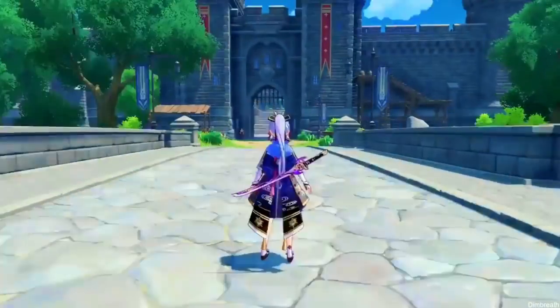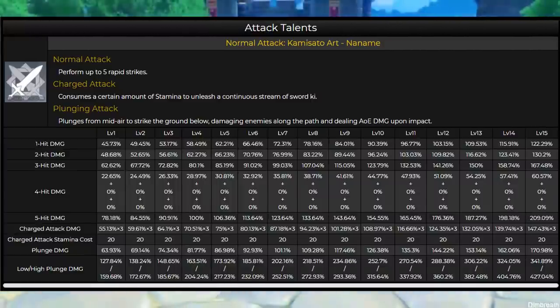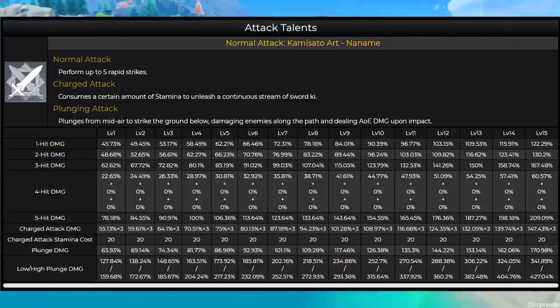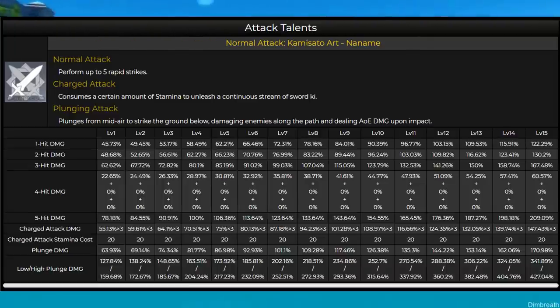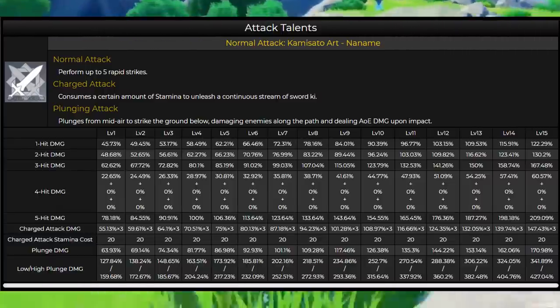For her attack patterns, her normal attacks — the 5-hit auto-attack combo — have pretty nice damage, even with the recent nerf. On top of that, her charged attack is very high in terms of damage as well, so that will be her main source of damage: 5-hit normal combos weaved in with charged attacks. Her plunge attack damage is okay, but it's not the most impressive.